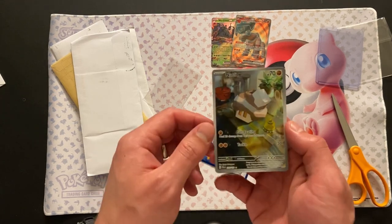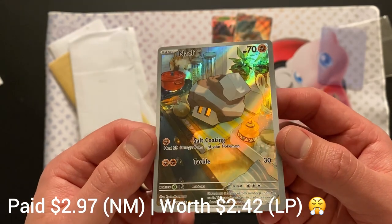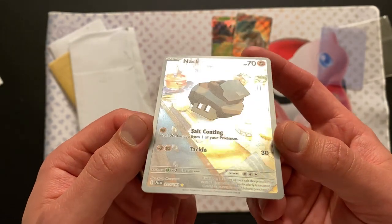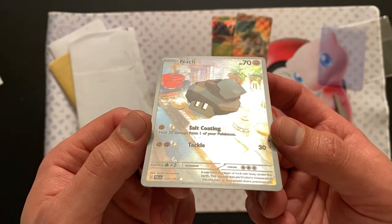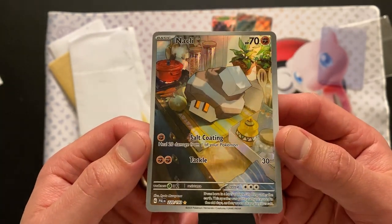Those are actually Paldea Evolved cards, and we have the Knackley from Paldea Evolved. So it actually works out that I am getting some Paldea Evolved. Everything is hollow in the eyes, except for the Knackley itself, which is really cool.